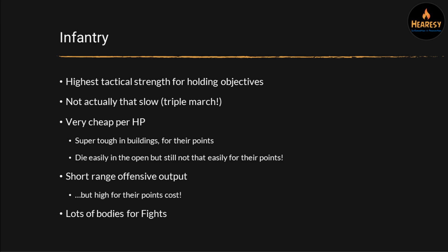Let's quickly go over the basics of infantry. Infantry have the highest tactical strength in the game for holding objectives, even higher when you're Solar Auxiliar, which we'll talk about in a minute. Infantry aren't even that slow compared to other units — they get to go triple speed when they march, which is fantastic. They're very cheap per hit point, and no matter whether you buy expensive or cheap infantry, they're still way cheaper than things like tanks for every hit point. They're really tough when they're in buildings, especially for their points, because they get that cover save. They're really good in cover with the minus one to hit as well.